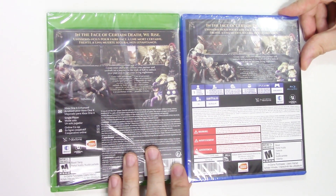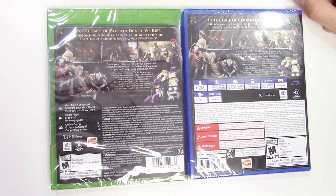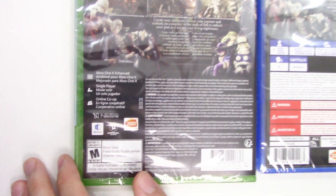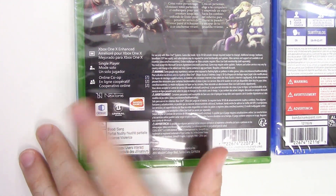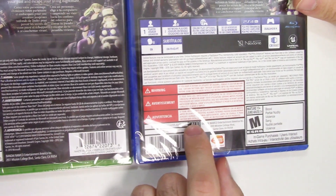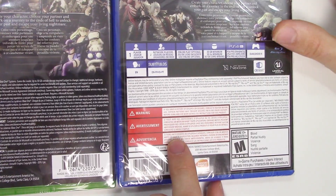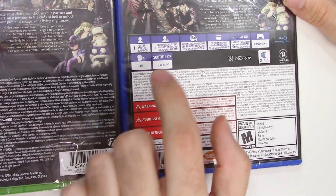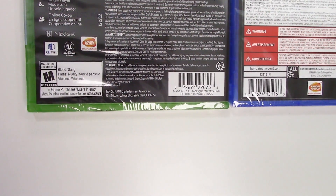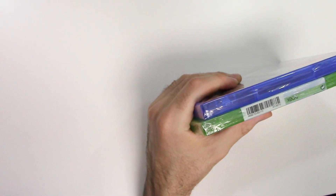It says: 'In the face of certain death we rise — create your character, choose your partner, and embark on a journey to the ends of hell to unlock your past and escape your living nightmare.' For play modes, the Xbox One version is Xbox One X Enhanced, single-player, online co-op two players, up to 30 gigabytes of storage required. The PS4 version is single-player, two network players, online play optional, 30 gigabyte minimum, PS4 Pro Enhanced, DualShock 4 compatible, with English voices and subtitles in English, French, Spanish, and Portuguese. It's rated M due to blood, partial nudity, violence, in-game purchases, and users interacting. Let's go ahead and open these up and see what we've got inside.